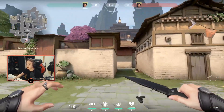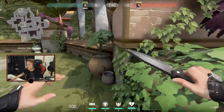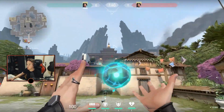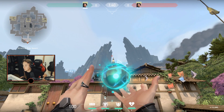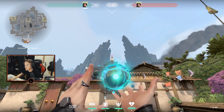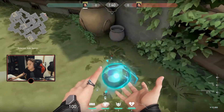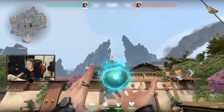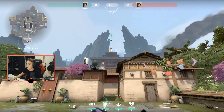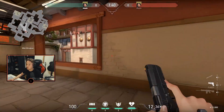Alright guys, the second map is Haven. We got a lot of good slow orbs for this map. The first one is very easy to spot. It's very easy to see from mid, so we have a separate one for it as well. You just go all the way in this corner right here and you aim at the top of this bell, and this one lands perfectly in mid here, so someone can peek with that.